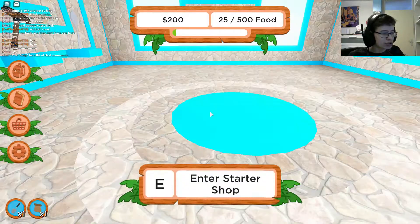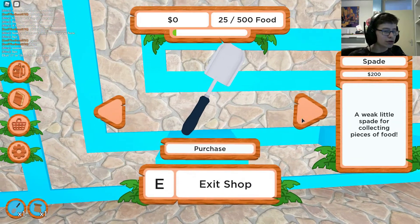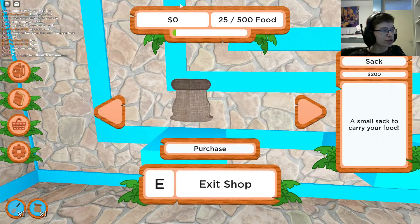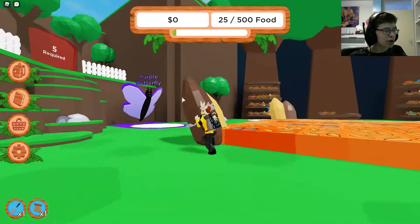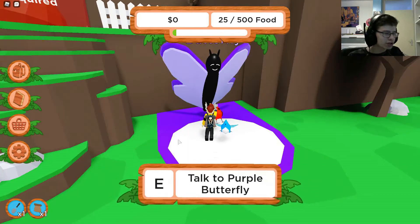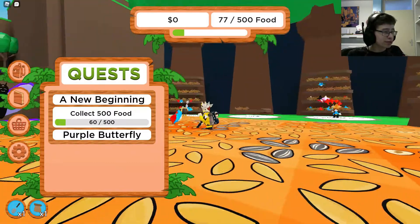Okay so this is the shop — the starter shop. I can buy these things, but I already have this paint of course. What's the first backpack I can buy? 200 — oh, I already got that. The purple butterfly I think is a quest giver, so let's go talk to it.